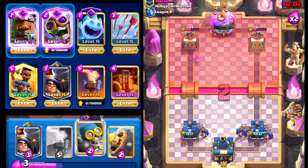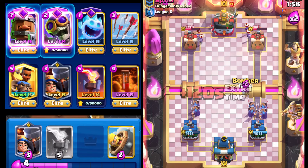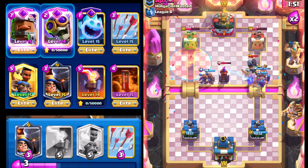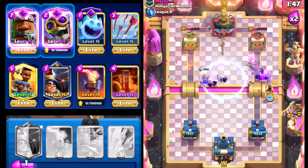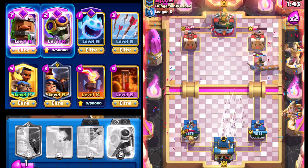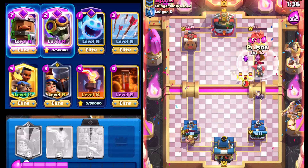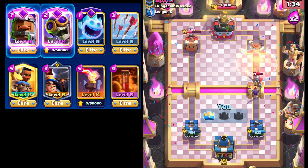The Ram Rider is still able to break on through — really good stuff. That left side getting chipped down by Royal Recruits as well. He splits with Evil Skeletons — dealing with that right now. Poisoning, going with Barbarian Barrel to clean up the Evil Skeletons. Going with Ram Rider because he just gave up his Evil Tesla again. Arrowing this down to finish off the Little Prince. Going with the Evil Bomber — Ram Rider breaks on through. Good game, well played.